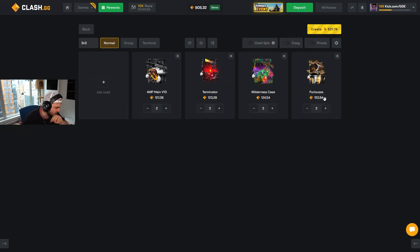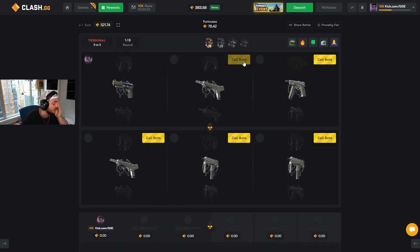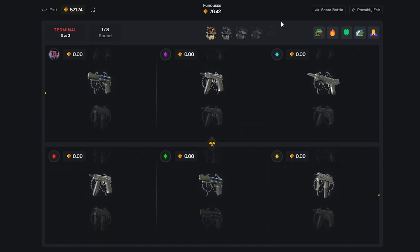I'll do 500, and I'll go Terminal — the Wilderness case is pretty good. Frieza has been kind of back today at least, doing some work.